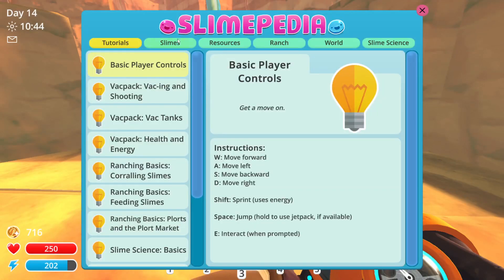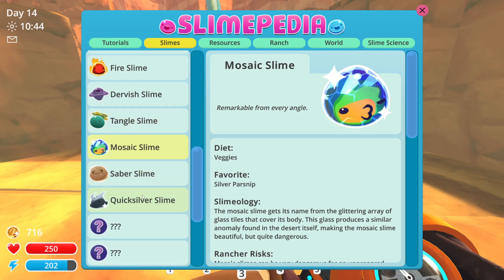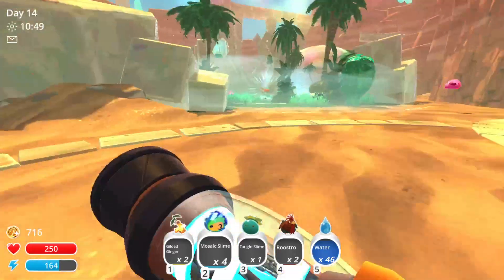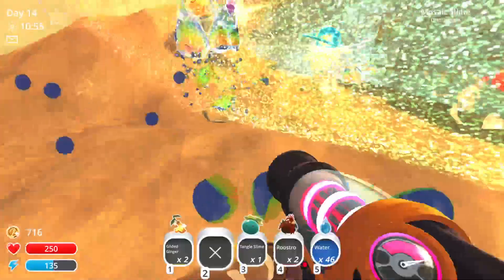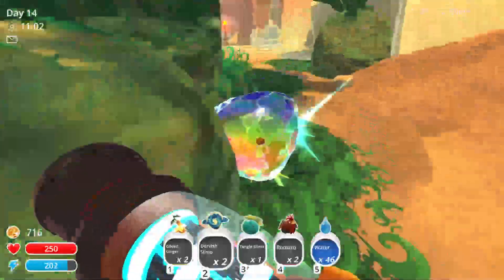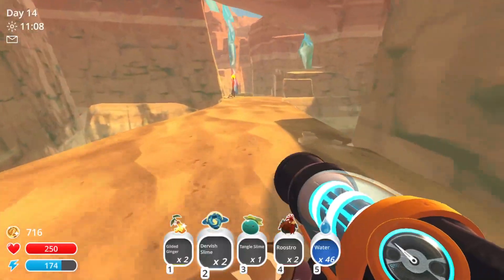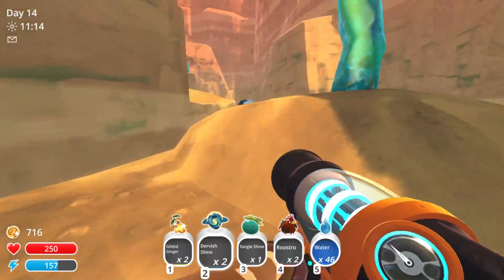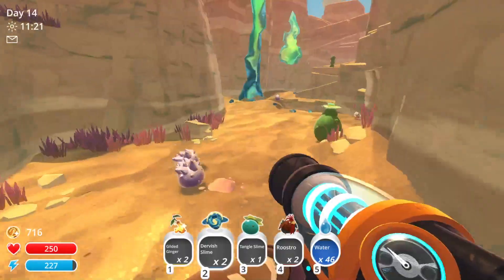Let me check the slimepedia quickly. What do the mosaic slimes eat? They eat veggies — the silver parsnip. So instead of mosaics, let's grab dervish. Where are the dervish? Because we can always come back and grab more mosaics. The dervish actually already have a favorited food back at base — those prickle pears we got from the quest. So let's just take a quick jaunt back to base.